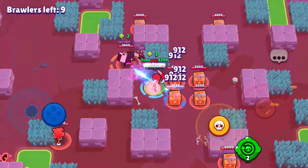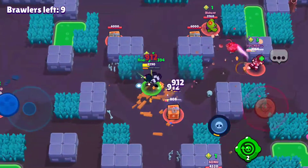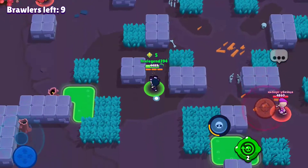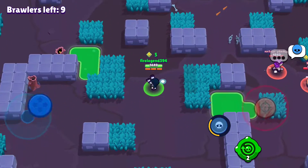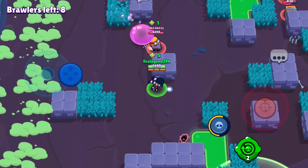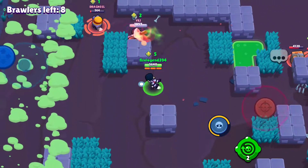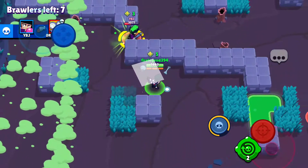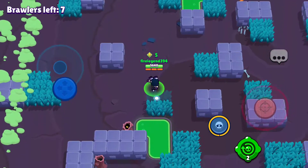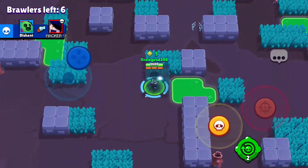This also pairs well with one of Edgar's star powers, which makes him do damage while landing. There's a good Carl here — I'll stay near him. There's no need to use my gadget at the moment because it's not a situation where we need it right now. What we're going to do is save the gadget and let our super charge automatically. Ladies and gents, we have our super and we still have two gadgets.